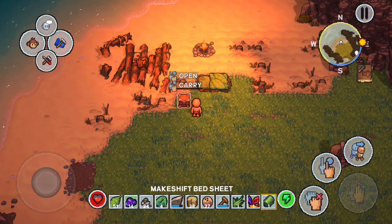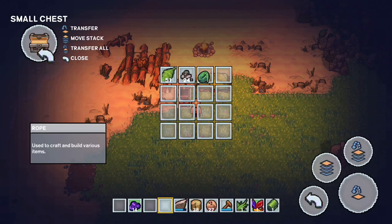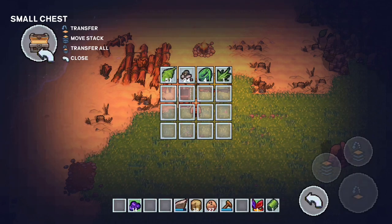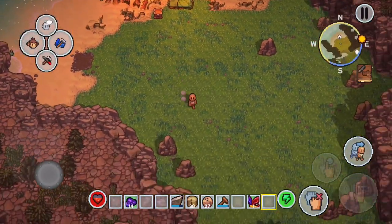We found some rope on the raft but that doesn't count as making it — we're going to need to get some more long grass to craft it. We'll open up that chest and drag things up to it, so when we go and find more long grass or even find a monkey, we can stock up on whatever we need.